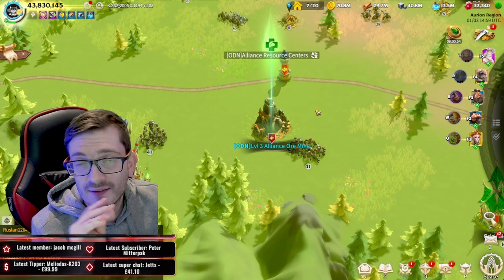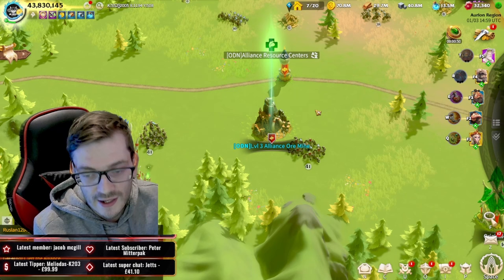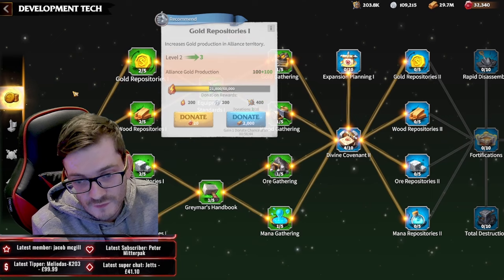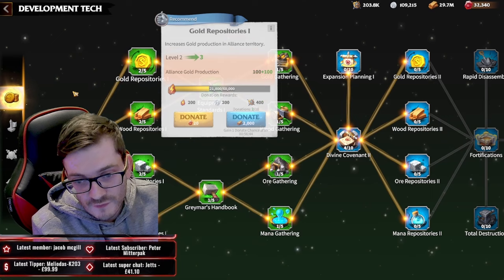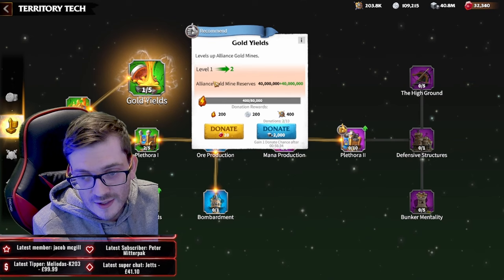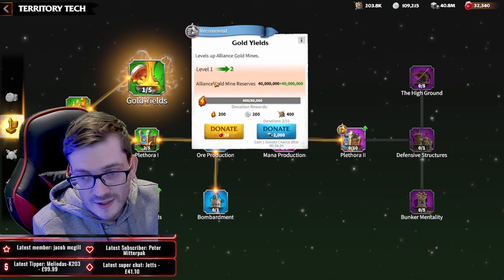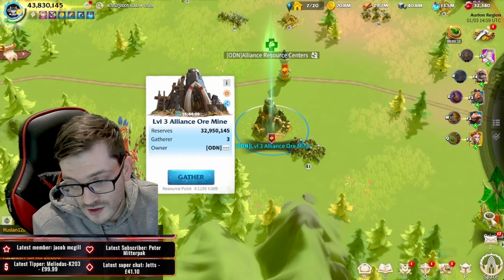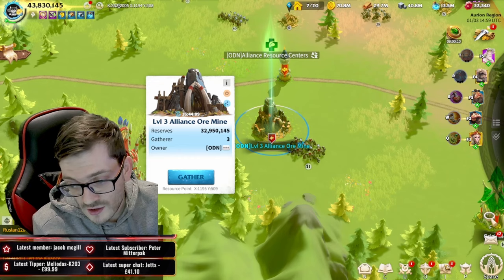The Alliance Resource Center is honestly one of, if not the best way, to get resources — if you're not located in certain areas, which we'll discuss shortly. If you are in an alliance you can build these alliance buildings. It will require your alliance to complete the necessary tech in the development section, where you can unlock the different gold repositories, and in the territory tech you'll need to unlock the gold mines and increase their reserve levels. Going further, you can unlock mana, which is really powerful.